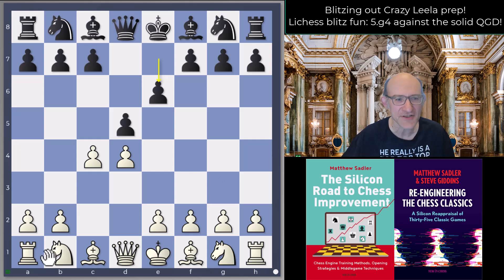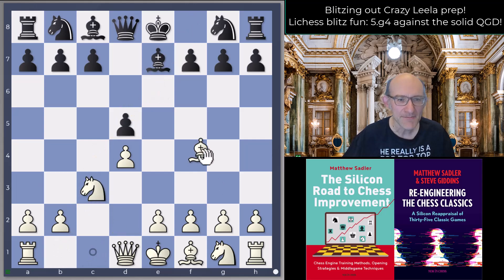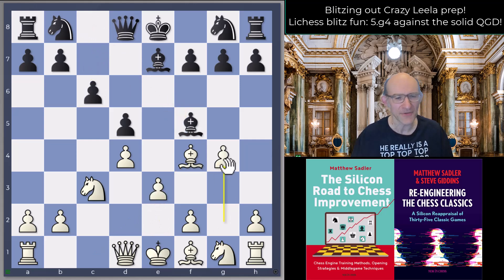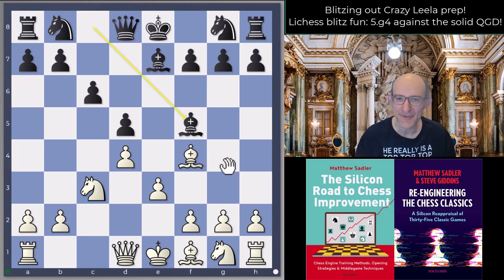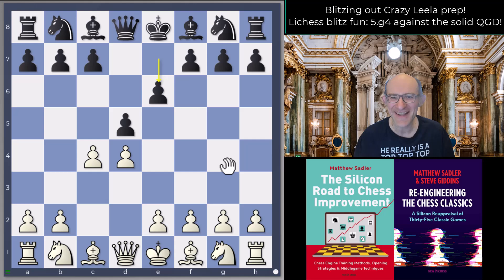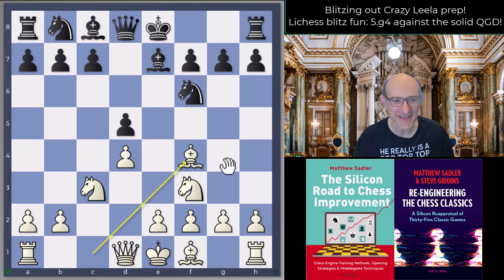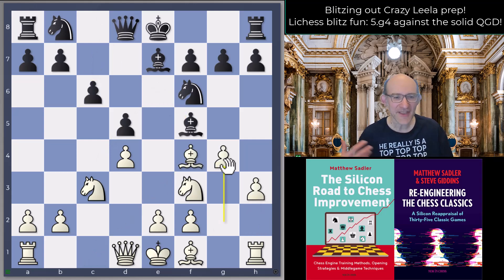That was in this line - Nc3, Bb7, takes takes, Bf4, c6, e3, Bf5, g4 - but it's somehow more obvious to play g4 in that position because you're targeting a Bishop with tempo. Here Leela is really choosing full out to set it up and play h3 then g4, but the ideas are similar and it's a very interesting line indeed.